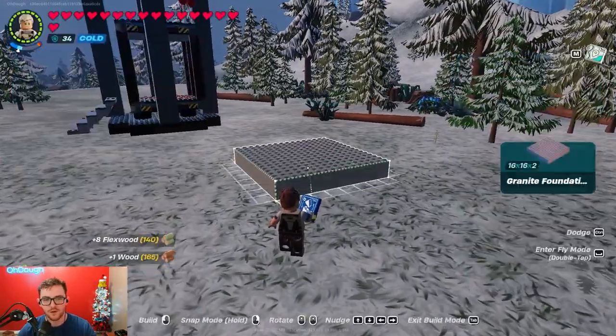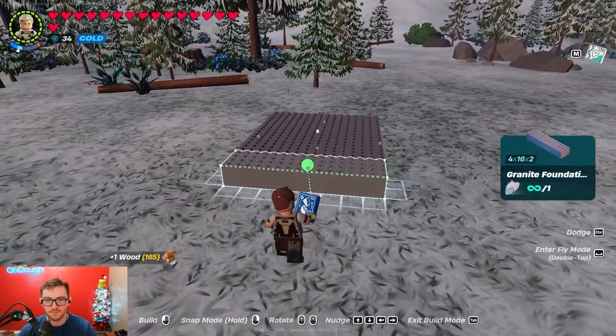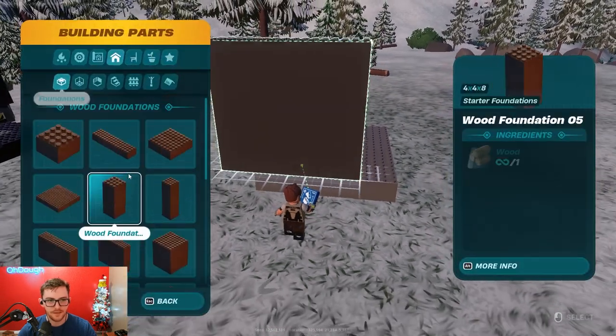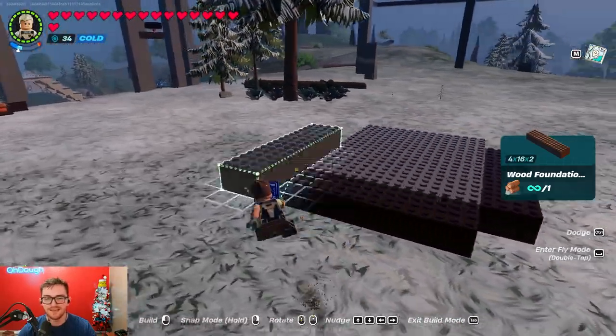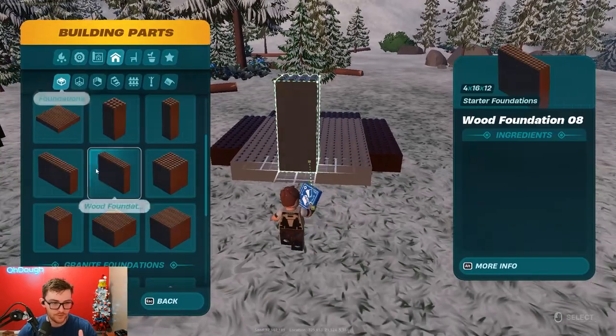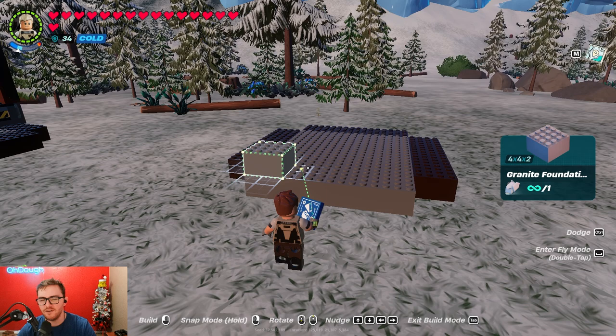First step: get you some 16 by 16 foundation. I'm gonna use gray to color code it a little bit. Place it down and find your entrance - mine is gonna be marked by this little gray 4 by 16. Then get you some more 4 by 16s and place them on the side. Lock into place so you don't mess up, make it symmetrical, and it should look like that.